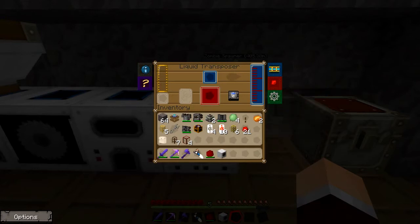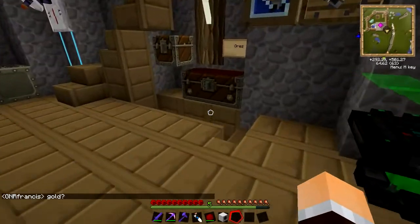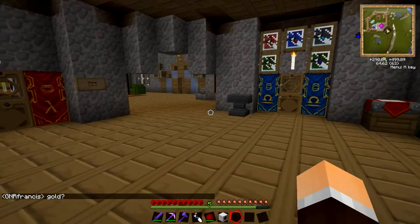I've never done this before, so I may need to go and do some research. But there's a liquid transposer — obviously we're going to need one downstairs as well, so that's why I've got another one in my hotbar.